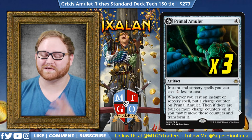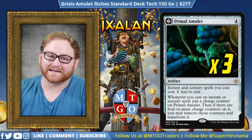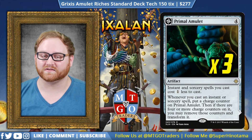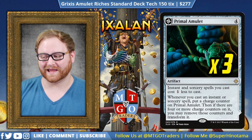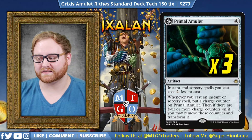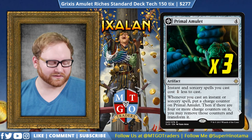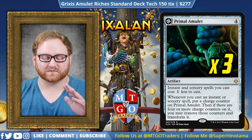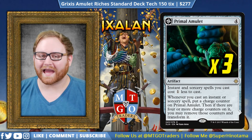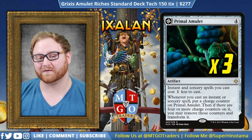Moving on from Treasure Map, we have three Primal Amulet — not four because having four is a little too unstable. It's a four-mana artifact where instant and sorcery spells cost one mana less to cast, which is already amazing. Whenever you cast an instant or sorcery spell, put a charge counter on Primal Amulet. If there are four or more charge counters, you may remove those counters and transform it into Primal Wellspring — a land where you tap it, add one mana, and when that mana is spent to cast an instant or sorcery spell, copy that spell and you may choose new targets. The primary win condition is casting Cut, putting something in the graveyard, then Ribbons with the Primal Wellspring and copying it twice for the win. Earlier today on stream, I copied Hour of Devastation twice to kill a 7/6 Carnage Tyrant. Make sure to watch out for Abrades coming for the Primal Wellspring.